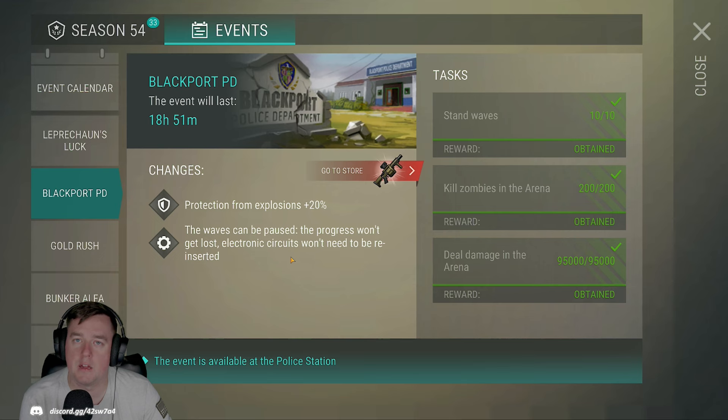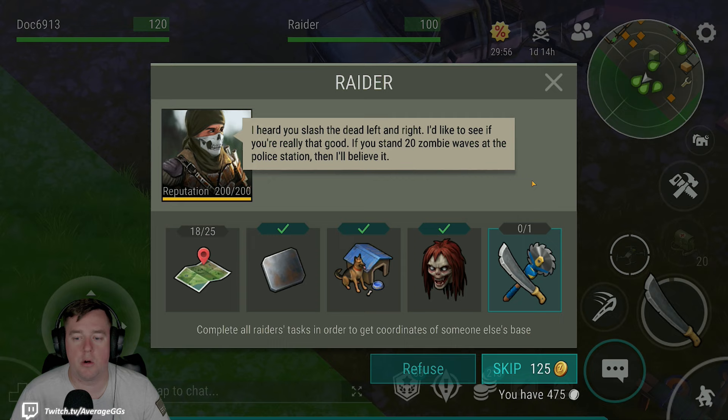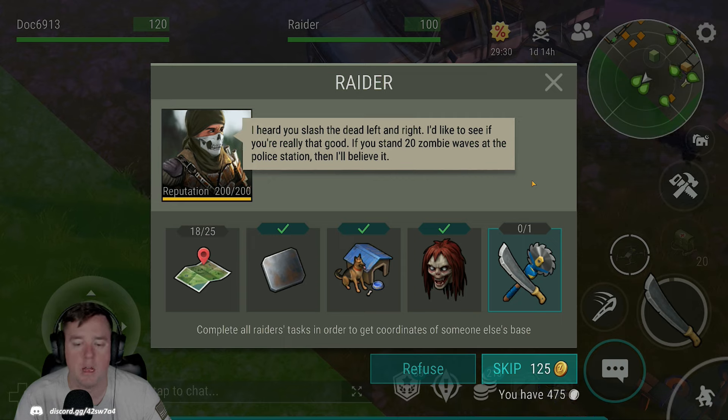One last reason to come here is there are a few different raider tasks related to taking care of the waves or turning in the cards as part of Blackport PD. We have 20 waves to do here, and we also have a raider task that requires turning in three green cards. These are items that come up from time to time. We're getting a good balance of seasonal tasks and quests along with the benefits from that.